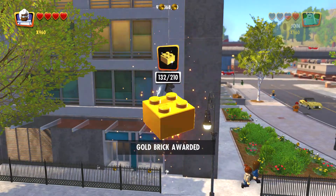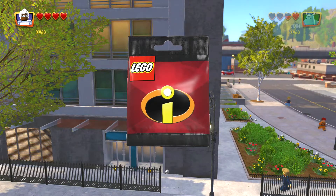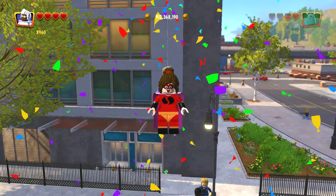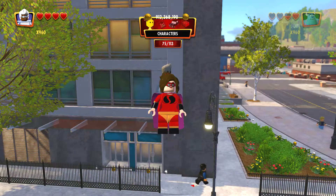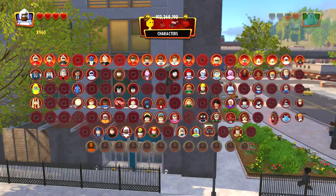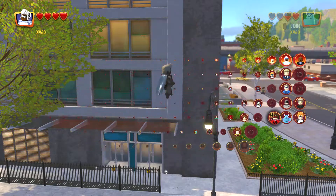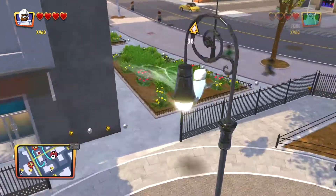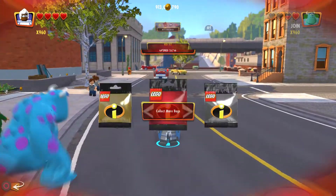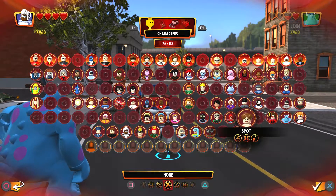It's floating in. Now that is a character. Let's see who we got. She kind of looks familiar. Strag... Red... How do you say her name? It went too fast for me to read it. Okay, so we got a new character.